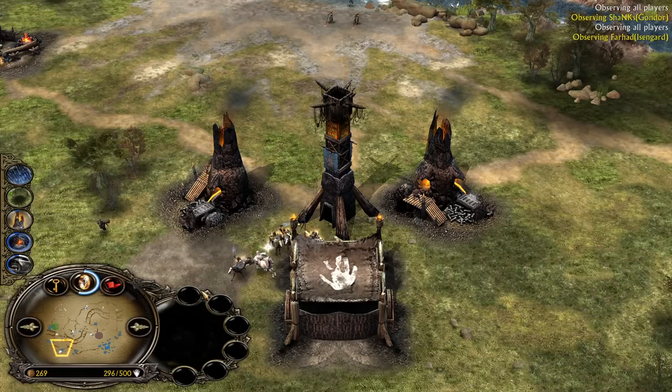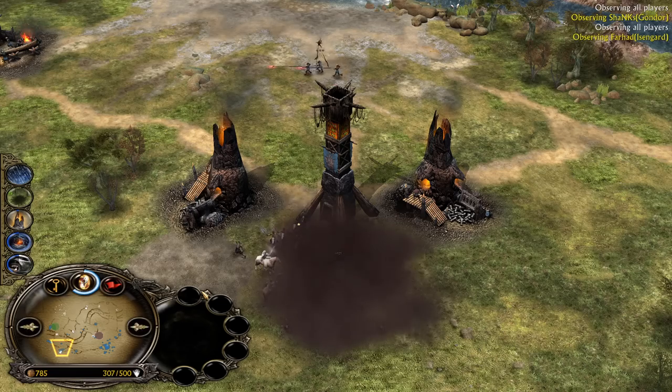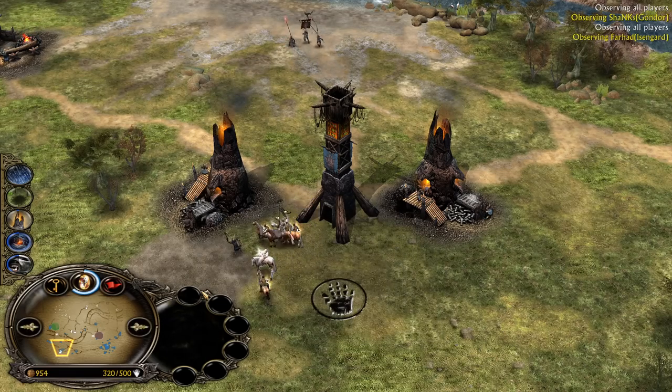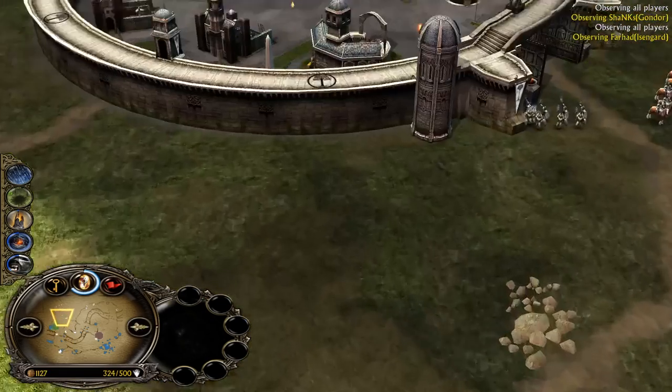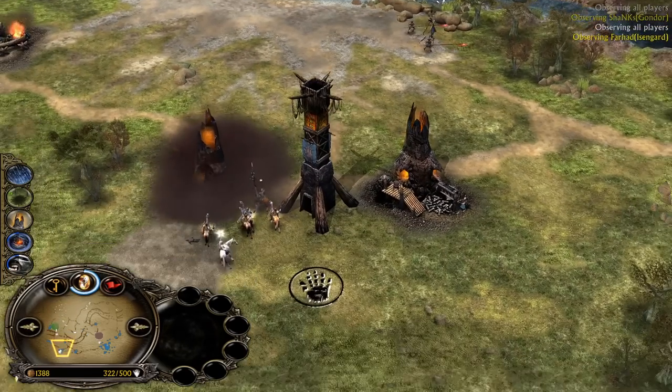Now I know there's an outpost at the bottom left side, and my goal is to destroy this outpost to deny or delay the next siege. He was not able to break my gate nor my wall, and I should be in a pretty good spot.